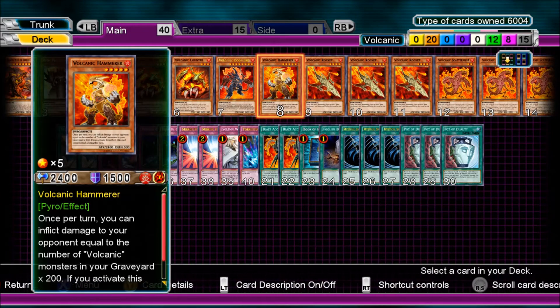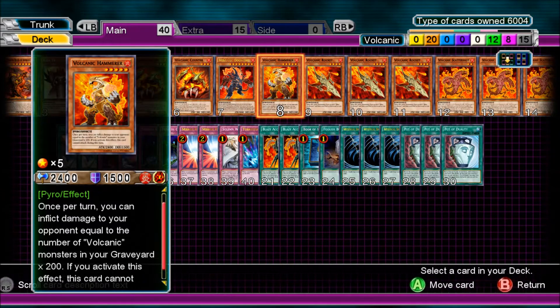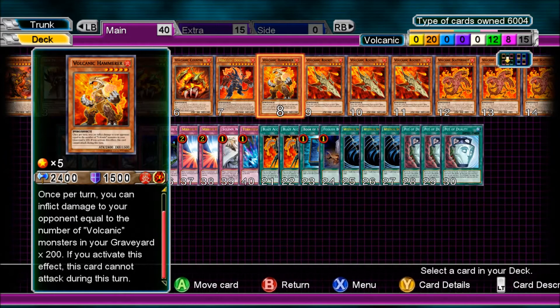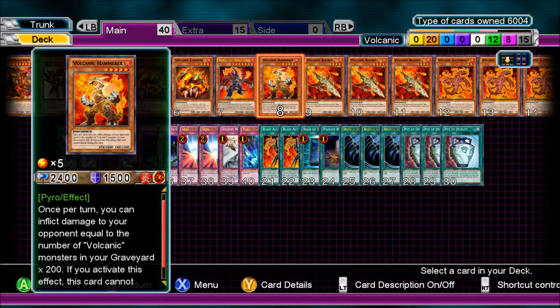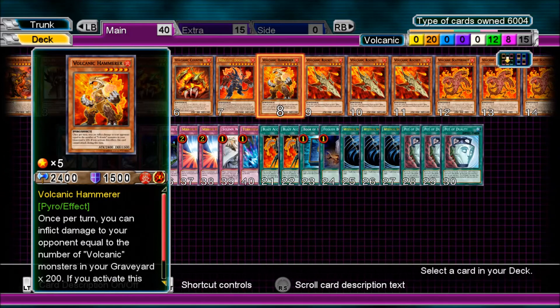Volcanic Hammerer, just one of them. Once per turn, you can inflict damage to your opponent equal to the number of Volcanic monsters in your graveyard times 200. If you activate this effect, this card cannot attack that turn. I sometimes got like 12 or 14 monsters in the graveyard. I stuck him in there at 1 for that effect. It's a decent attack for level 5 as well.